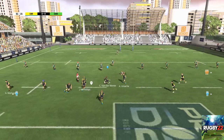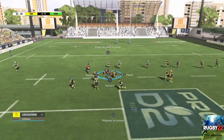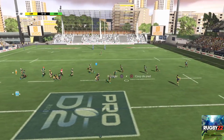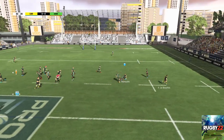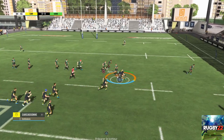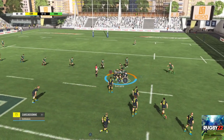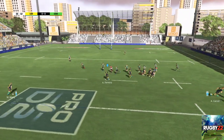Prise de risque payante avec cette passe au pied. Attaque stoppée, formation non-ruck. Les joueurs forment une mêlée spontanée. Ils ont toujours le contrôle du ballon et vont pouvoir l'écarter. Elle passe.